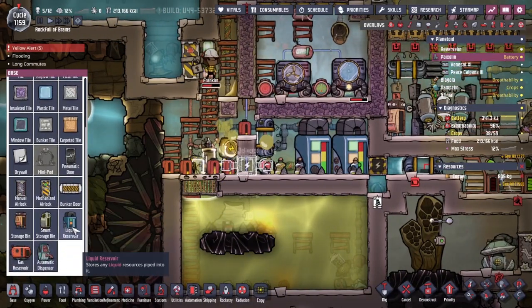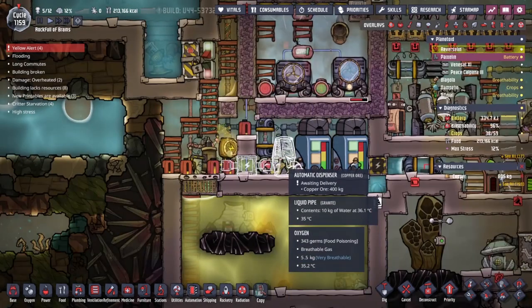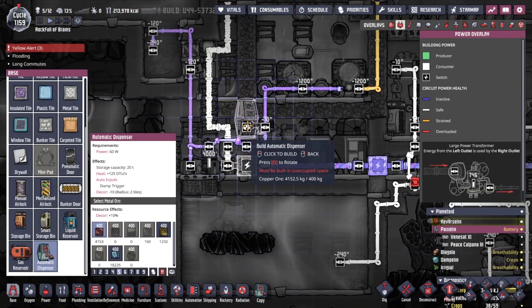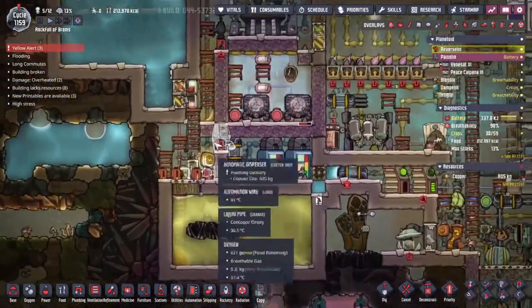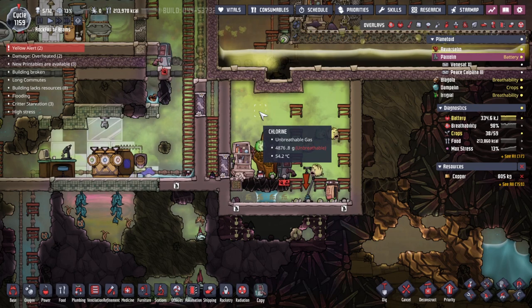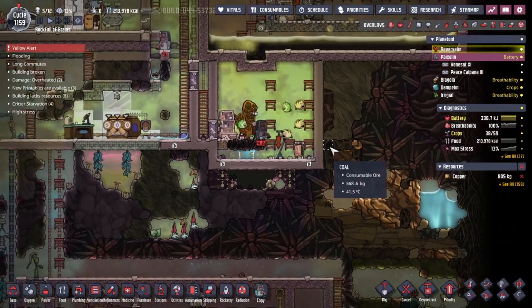I want to have the automatic dispenser right there. I don't really want it to be powered, but how about if we turn that one off and put another one up here? Yeah, that's much better. We'll also put that on a high priority. And then we should be able to start dumping some bleach stone in there. Of course, this means someone has to try and get in when there's near enough five kilograms of chlorine just kicking around.